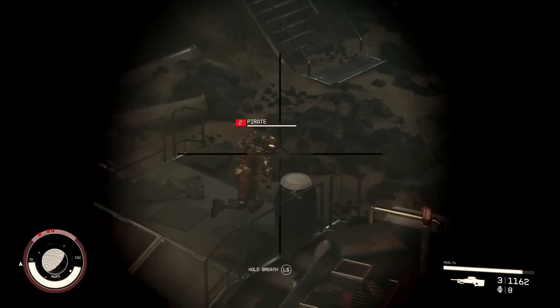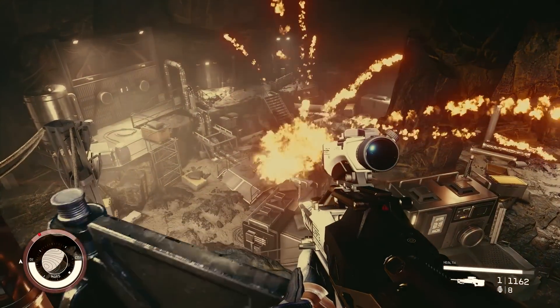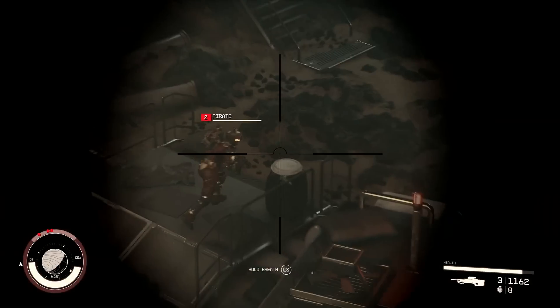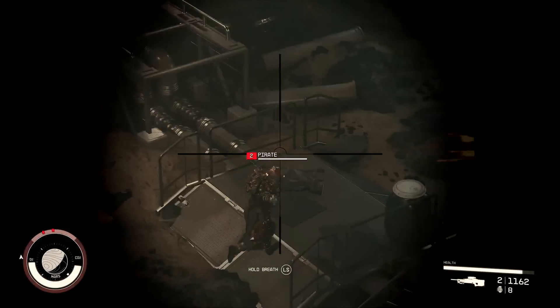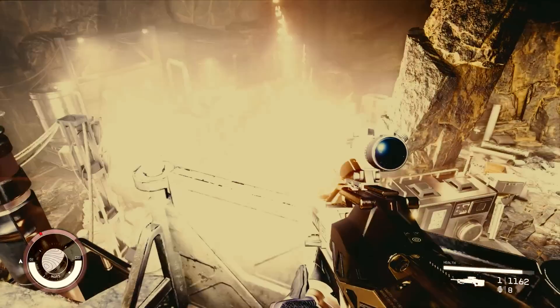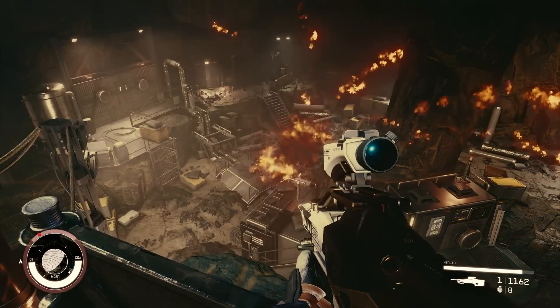Back on Mars, a scoped rifle gives the option to hold your breath to stabilise before taking a shot against a pirate. Taking it slow, you can see the shot hits the enemy's backpack rather than the head. It's a devastating way to kill and clear out friends — the first enemy's jump pack loses control, shoots him into the air, and slams him back down in a very satisfying explosion that takes out both of them.